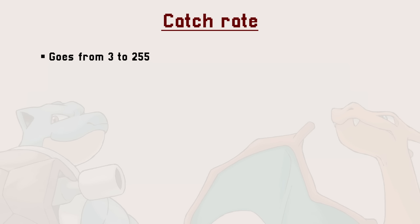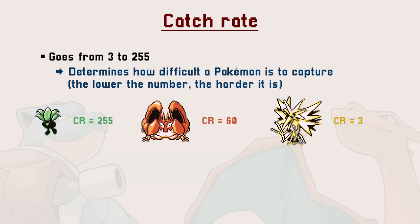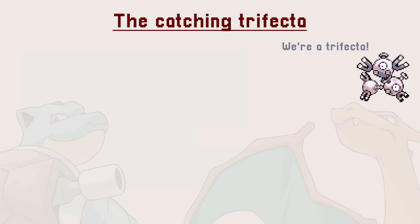There is one core number when it comes to capturing Pokemon: the catch rate. Its value goes up to 255, and the higher the catch rate, the easier the Pokemon is to capture. As you have probably guessed, rare Pokemon tend to have a low catch rate. This number is fixed per Pokemon species and is not a factor you can directly modify. There are three other factors you have an influence on though, and those will change your chances of a successful capture.